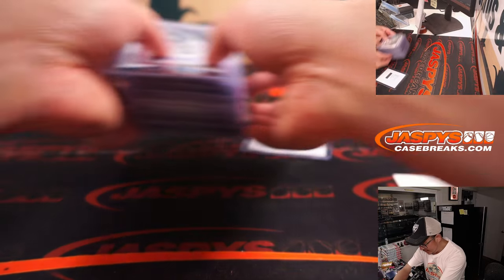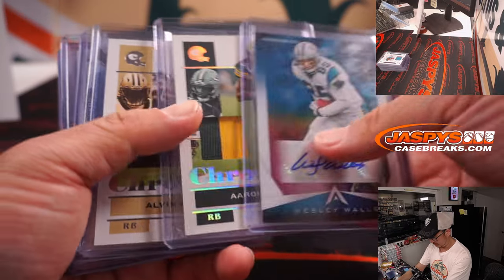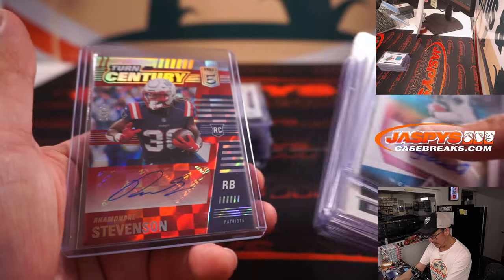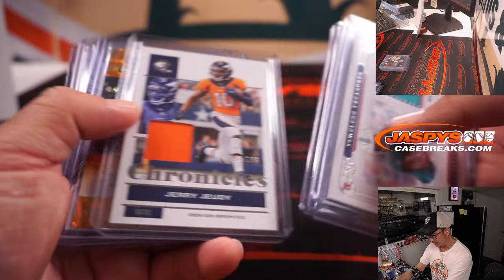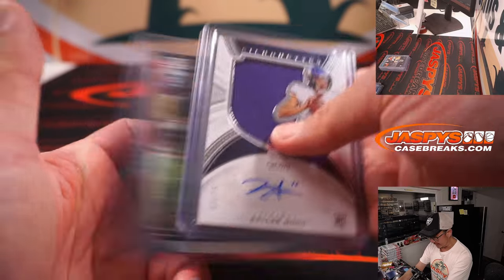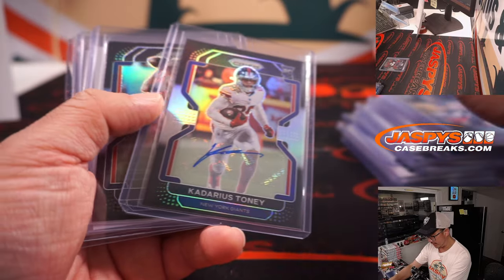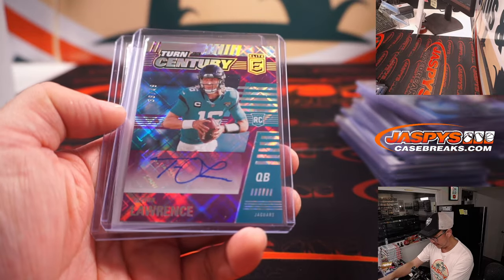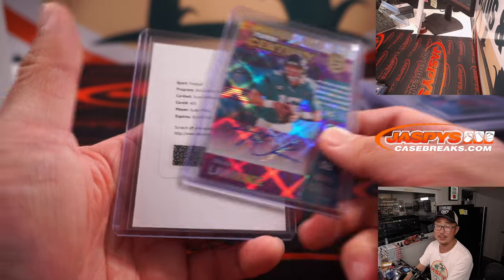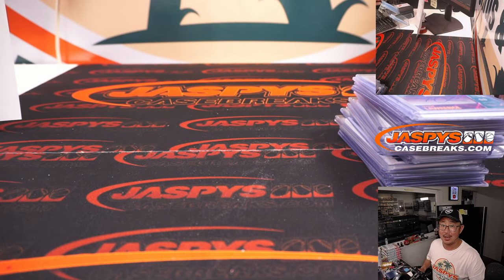So nice, Justin Fields. Here's a recap — thanks for watching and breaking with us, everybody. We've got more in the store. Check it out at JaspisCaseBreaks.com. Break two is already full — that's coming up. Thanks for watching, thanks for breaking with us. A lot of nice stuff here — there's Justin Fields' Prism, there's the T-Law autograph, and of course the redemption that we just pulled. I'm Joe for JaspisCaseBreaks.com — I'll see you next time. Bye-bye.